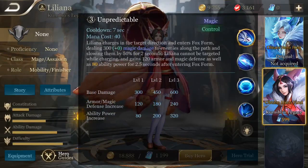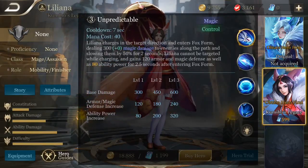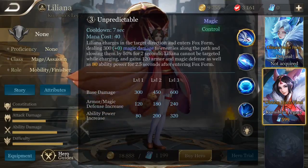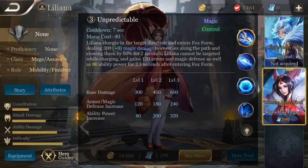And Liliana's ultimate is Unpredictable. Liliana charges in the target direction, enters Fox form, dealing a bunch of magic damage to enemies along the path and slowing them down. Liliana cannot be targeted while charging, and she gains a bunch of armor and magic resist as well as ability power for a short period of time after entering Fox form.